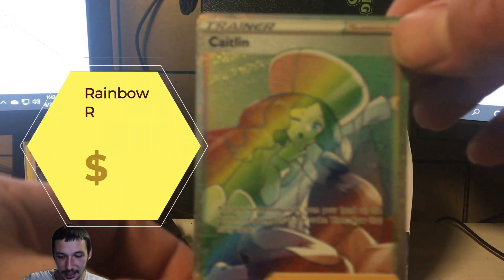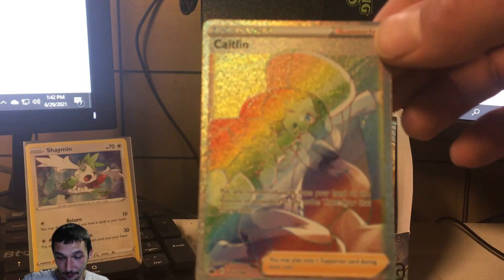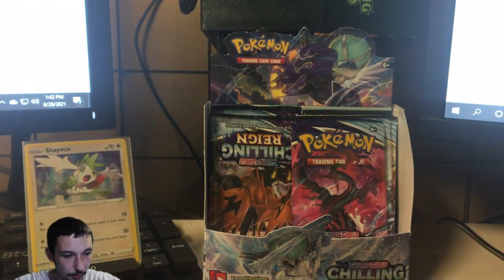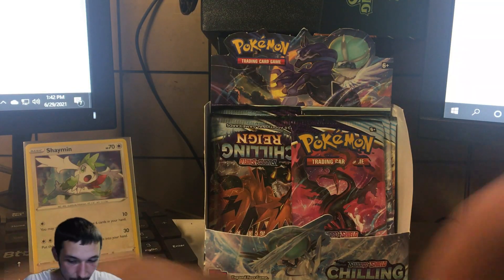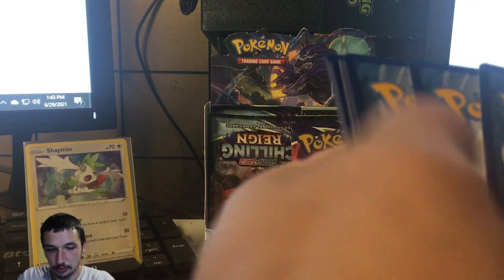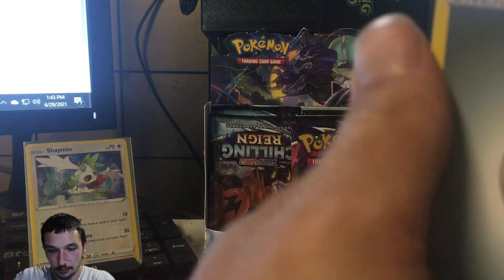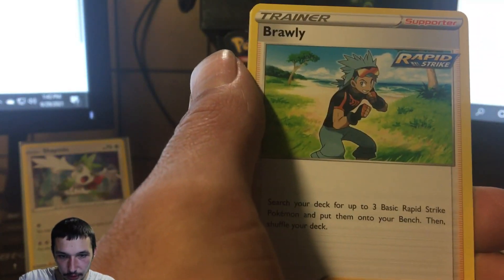We pulled the rainbow rare Caitlin full art! Oh my god, that is the first rainbow rare we've pulled from this set — a beautiful card. I cannot believe we've already pulled a rainbow rare; I am beyond happy with that pull. That's the first ultra rare from this set. We've got four more packs after this halfway point — hopefully we pull more good cards, maybe a golden Snorlax.